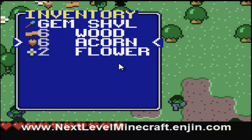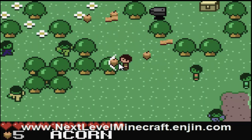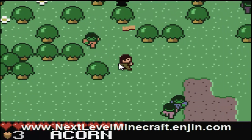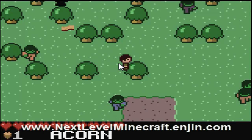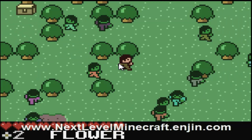So we got six wood, six acorns, and two flowers. We equip some acorns — they plant trees! That is awesome. I mean, I was watching this get made and I didn't even catch that. Let's go back in there and see what flowers can do.